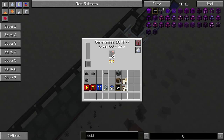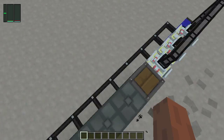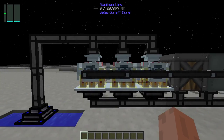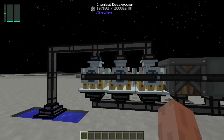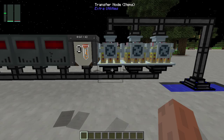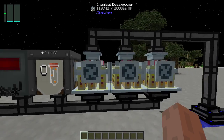The hydrogen is piped with transfer pipes underneath to the Sterling generators, which produce power at 20 RF per tick for 1000 RF total — that's quite a bit for this particular setup. In the back we have aluminum wire that powers all three of these machines.